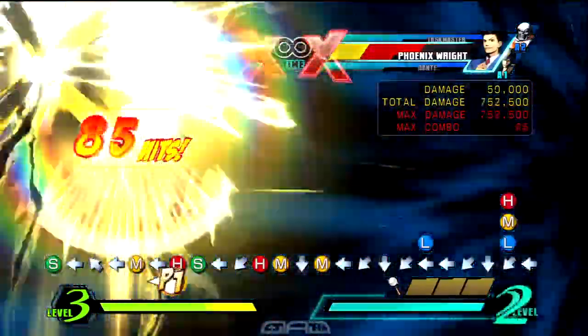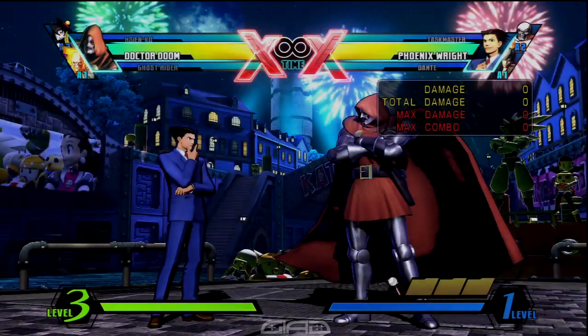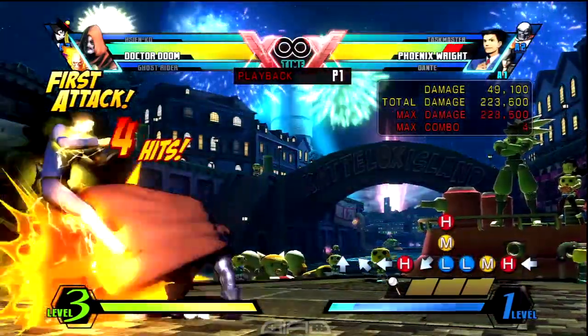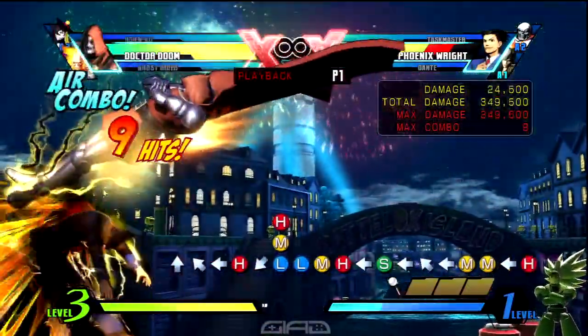We're going to want to jump into air forward heavy foot dive, to hit confirm it. After you hit him, you want to air dash forward down from that, and cr. light medium heavy into launcher. Ball it up with air medium medium, and make sure you delay those mediums — which means make sure every hit hits, it's going to be two each. After that, make sure the opponent is under you.